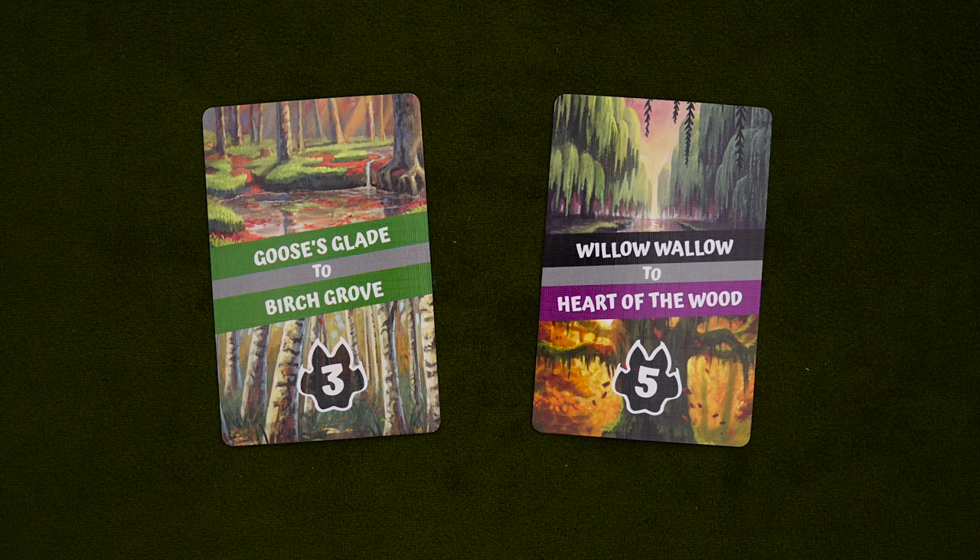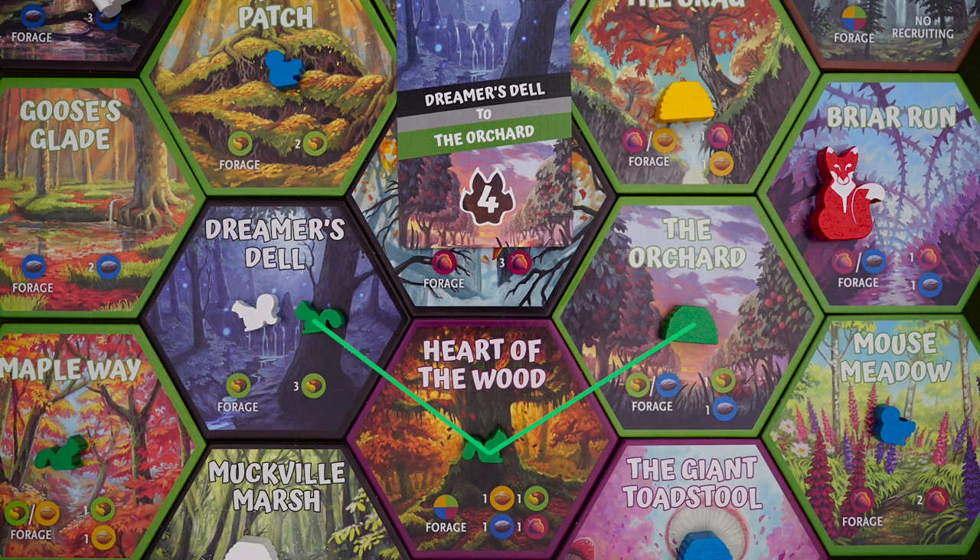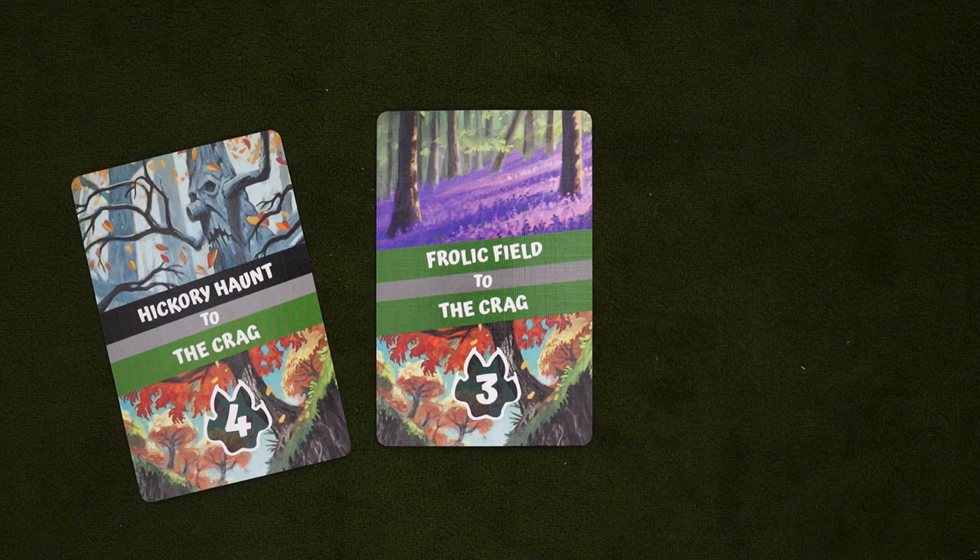Each of these objective cards lists two locations and a point value. Your goal is to have a connected chain of squirrels and at least one nest between these two hexes at the end of the game. If you do, hooray — points. If you don't, tragedy — negative points. So when choosing your objectives, try to keep ones that work well together. Also, if a player builds four nests, the game will end pretty much immediately. But in order to get to that point, let's talk about all the things you do in a turn.